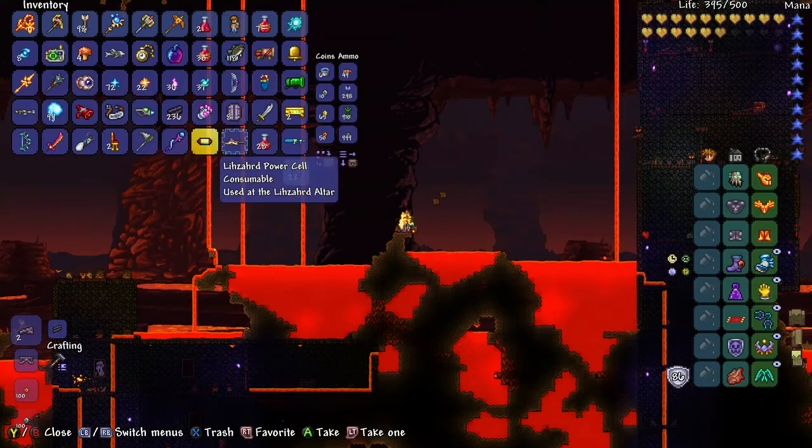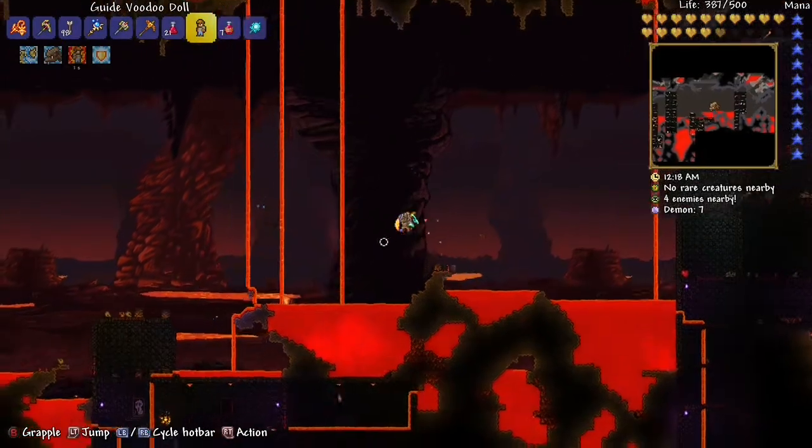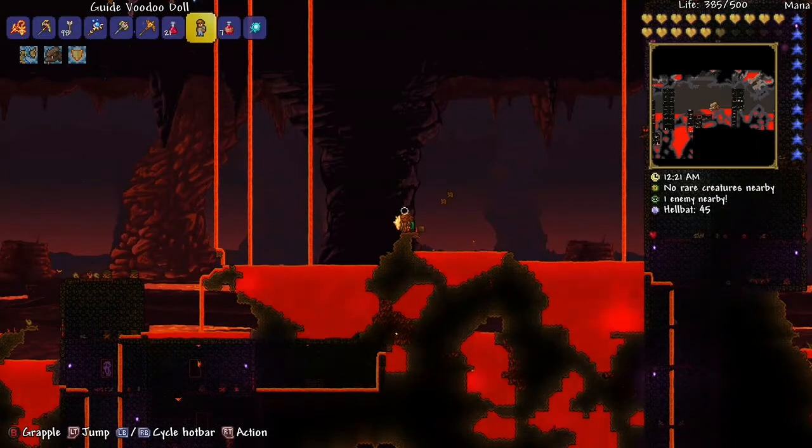What you do with the doll is you have to drop it into lava. If you're playing on Xbox, you have to go into your inventory and press X.